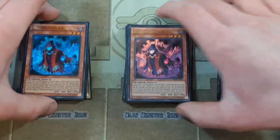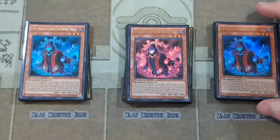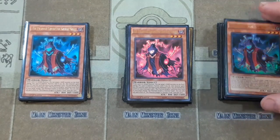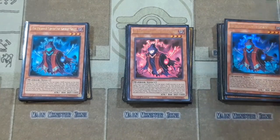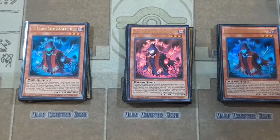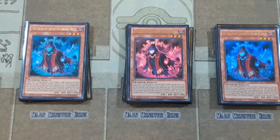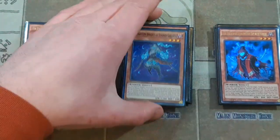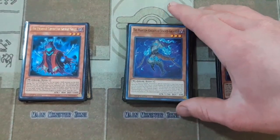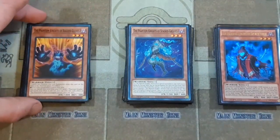Then three copies of Phantom Knights of Ancient Cloak. The important effect here is the graveyard effect — you can banish it from the graveyard to add a Phantom Knights card from your deck to your hand. Keep in mind that all of The Phantom Knights cards include the monsters, however there is one trap card that is a The Phantom Knights card, so you can also search for that trap. One copy of Phantom Knights of Stained Greaves, which is really nice because he does a little bit of level modulation.